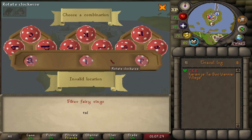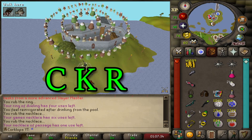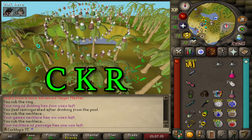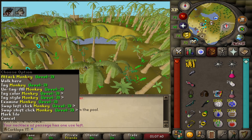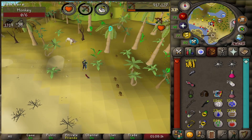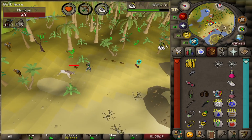There are several good places to fight monkeys, but my favorite is Fairy Ring Code CKR. The trees here can make it a little bit annoying if you're using Melee, but there are enough monkeys that spawn to finish your task very quickly. Another good option can be the zoo south of Ardougne — just remember to bring Ranged or Melee to hit them through the bars.